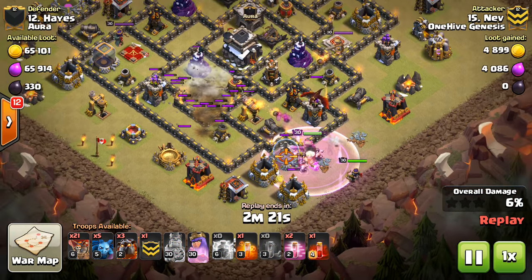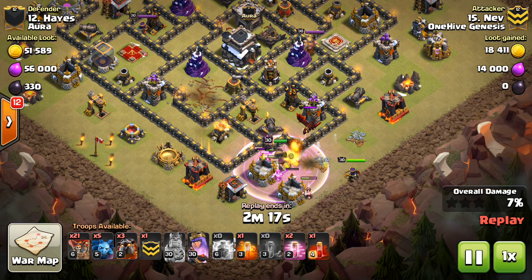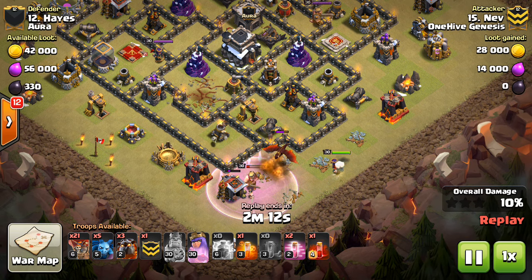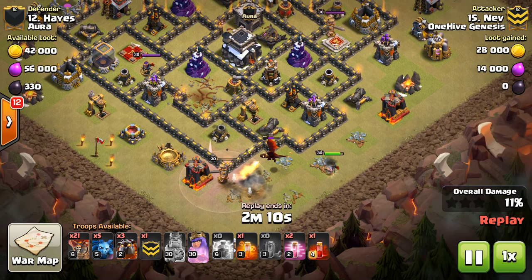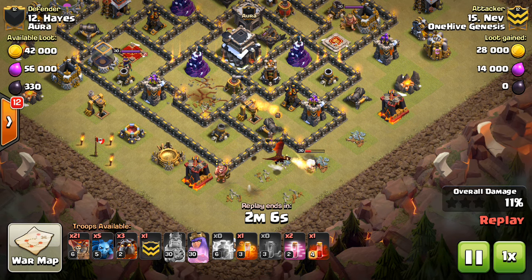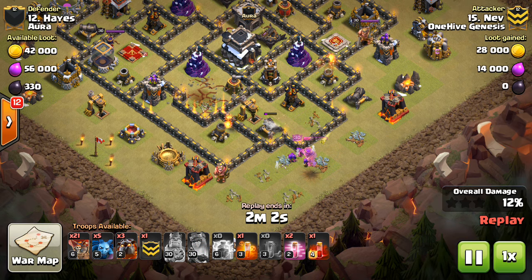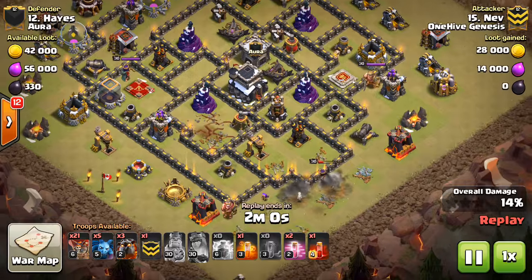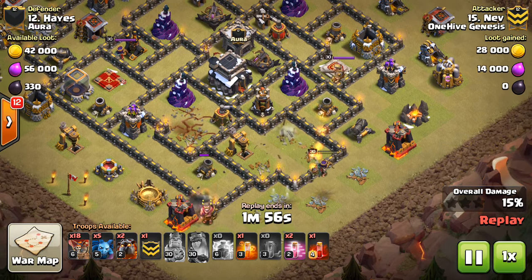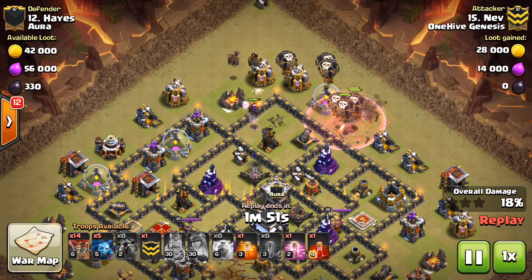So there's the Zap Quake, the CC lure, the heroes go down, the King uses his ability, the Queen's sitting back — she'll take out the dragon and then step up for that air defense. It gets very close here because the Queen, still on that dragon, getting pulled off to the side, has all these point defenses right there, has to pop the ability, takes out these defenses and barely — and I mean barely — gets that air defense taken out. You can see how close it is. Right there she goes down. Gets the job done even though it was so close.